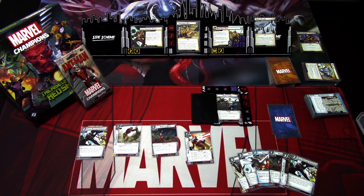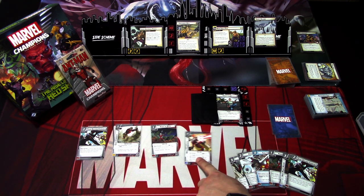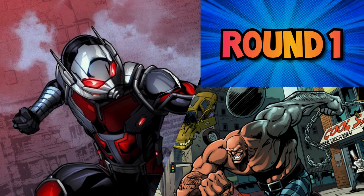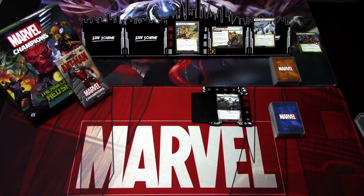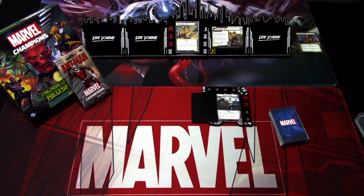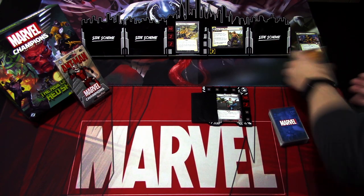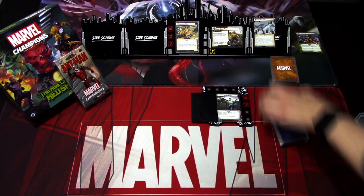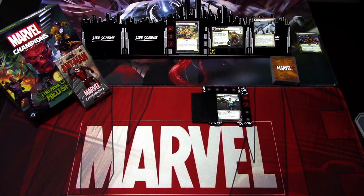I'll reset and try this again. I played poorly — I should have played more allies, and the Wrist Gauntlets were a bad play instead of something else. So I'll be right back. This is the second attempt for Ant-Man against Absorbing Man on standard difficulty. I forgot to shuffle the decks — doing that quickly. We search for an environment and get the Snow Hillside again. We shuffle and draw our opening hand of six cards.